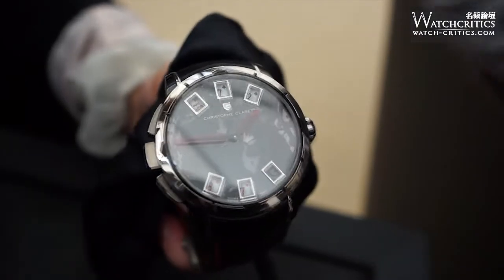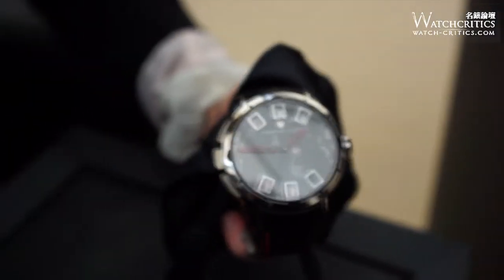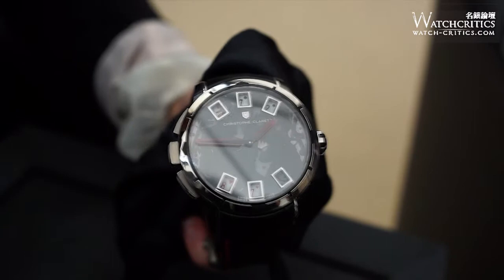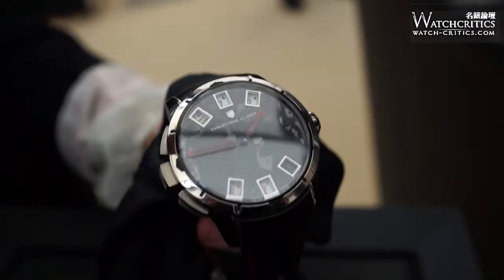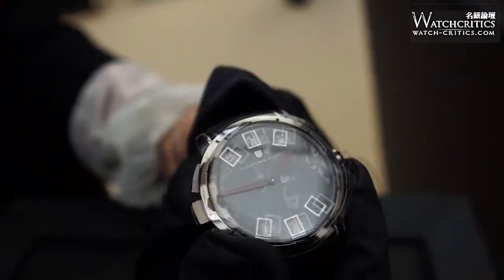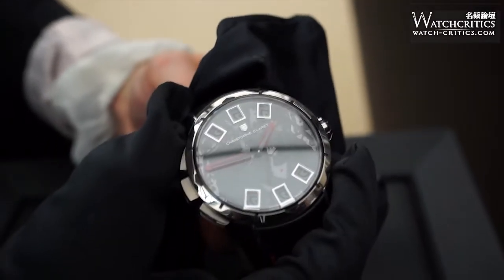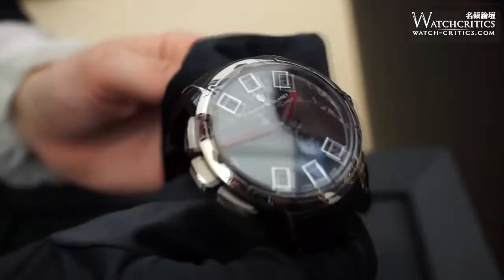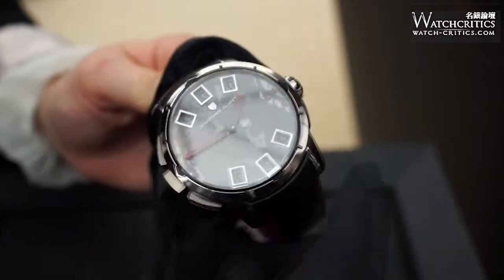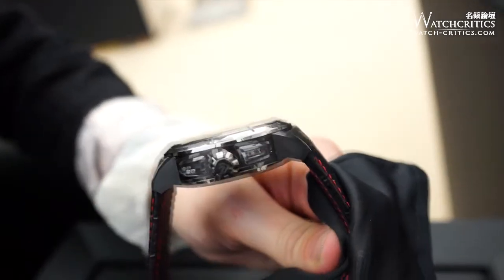The goal of the Baccarat game is to have nine points, or to be closest to nine points. To start again, we have to close the windows. For each window open, we can hear a gong. We can see the cathedral gong, the cathedral shine in this window.